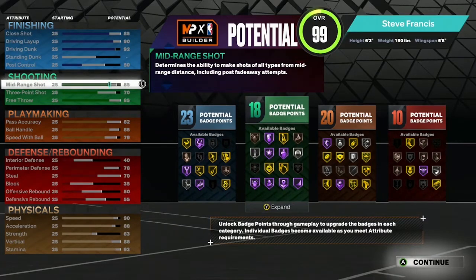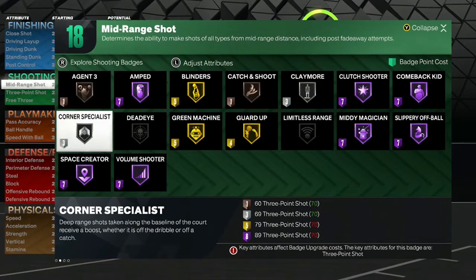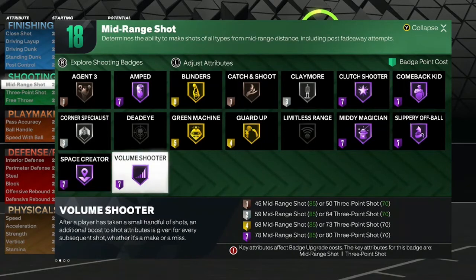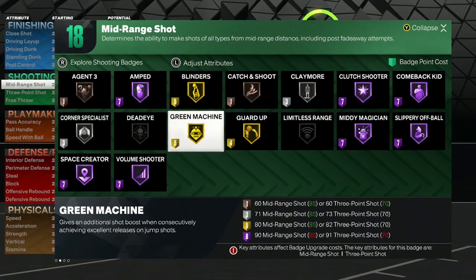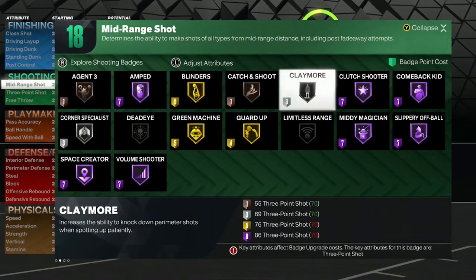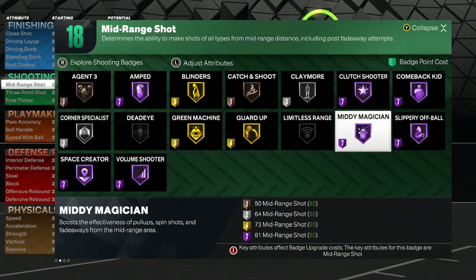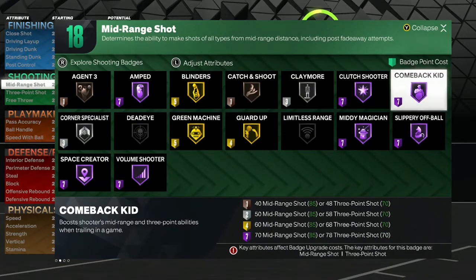Moving on to shooting badges: agent 3 on bronze, corner specialist silver, space creator hall of fame, volume shooter hall of fame, amped hall of fame, blinders gold, green machine gold, guard up gold, catch and shoot bronze, claymore silver, clutch shooter hall of fame, midi magician hall of fame, slippery off ball hall of fame, and comeback kid on hall of fame.